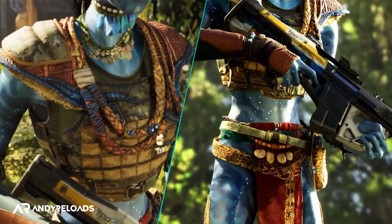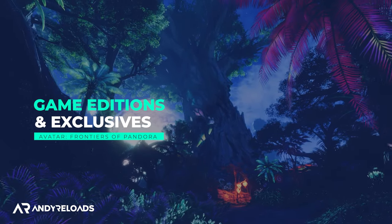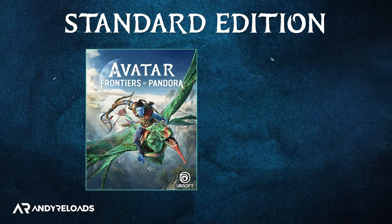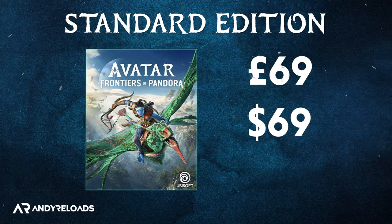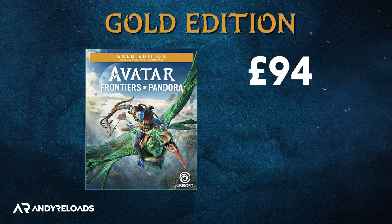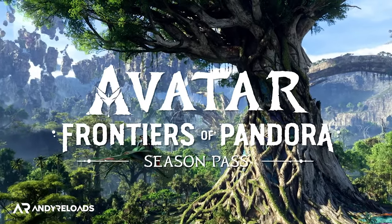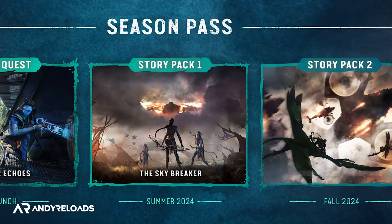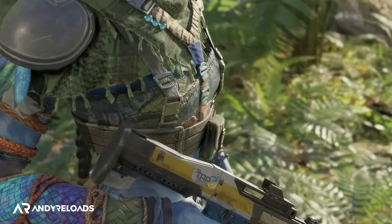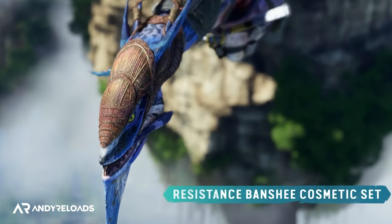There are multiple editions to be aware of. The standard edition is £69/$69/€79 — just the base game. The Gold edition is £94/$109/€109 and includes the base game, a season pass with two DLC story expansions, a pre-order bonus quest called Familiar Echoes available on launch, a unique Resistance equipment pack with character gear and an RDA weapon, plus the Resistance Banshee cosmetic skin.